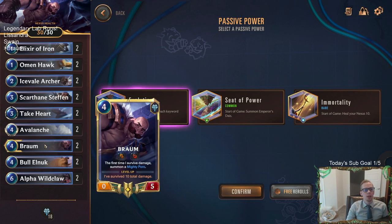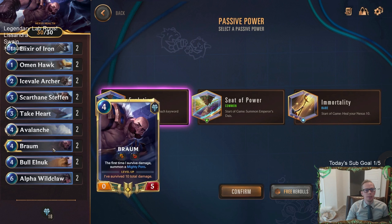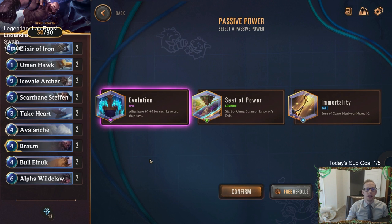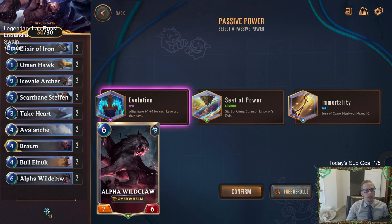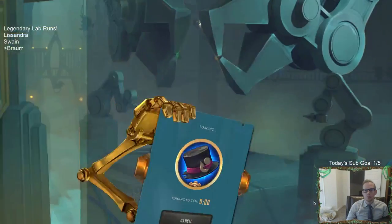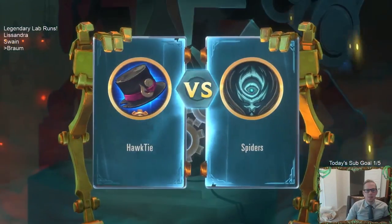Evolution works really well with Braum because Braum starts with Challenger and Regen — two keywords. Evolution gives all allies plus one, plus one for each keyword they have, so Braum will be a 2-7 immediately. Throughout the run, we'll get lots of different keywords on various cards, and all those cards will get the plus one, plus one boost. Right now, Alpha Wildclaw is the only other unit with a keyword.